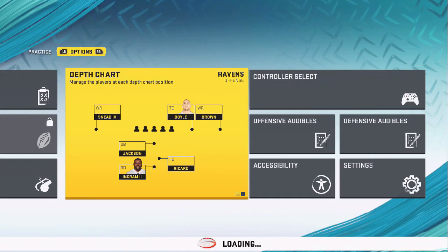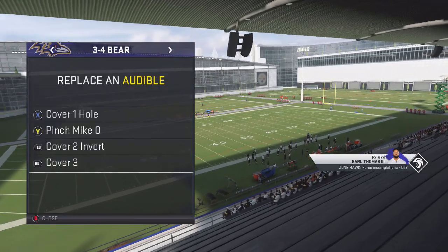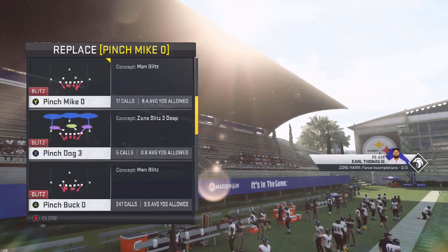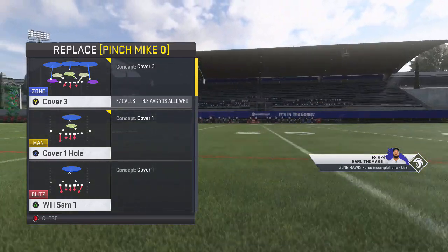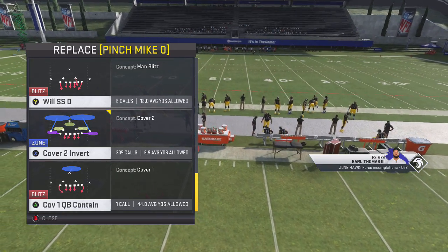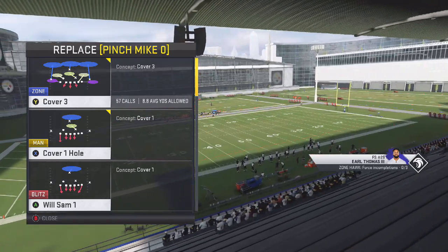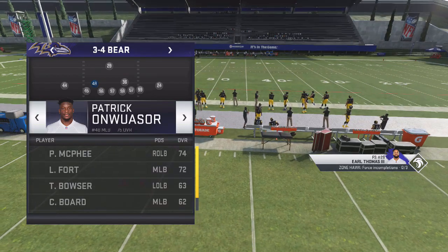We've got Patrick and Board, both with at least 85 speed, going into 3-4 Bear. For audibles, I'm not going to worry about too much — we're almost always going to be coming out in Pinch Buck O to begin with. Pinch Mike O is not as good because it requires more adjustments. The one thing I might switch to is Will Sam Cover One Hole or Sam Mike — don't run Engage Eight. When we get into run defense we'll talk about QB Cover One, QB Contain, and Cover Three. Outside linebacker speed is crucial to set the edge.